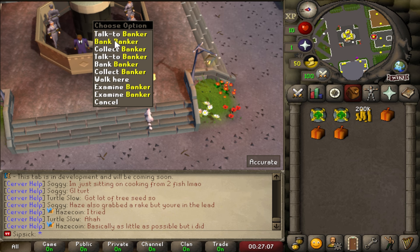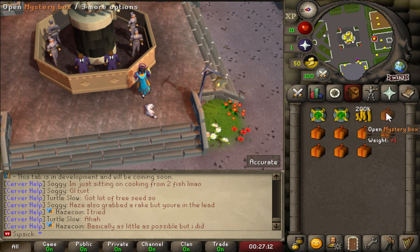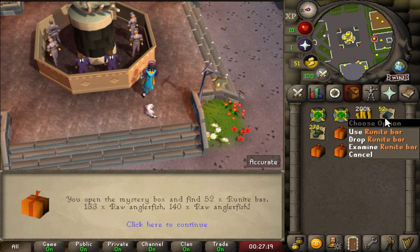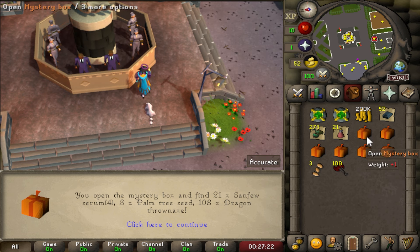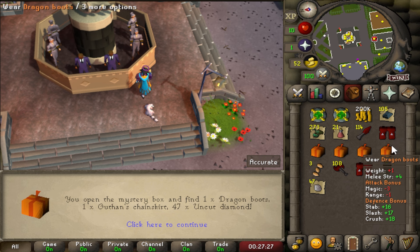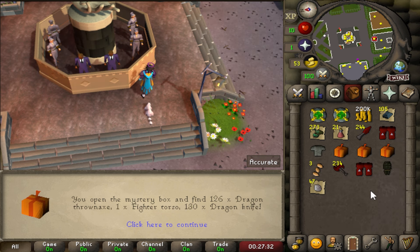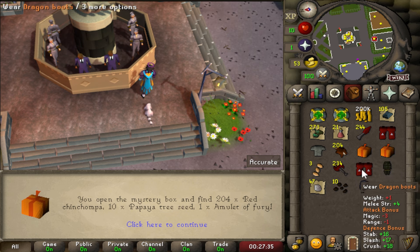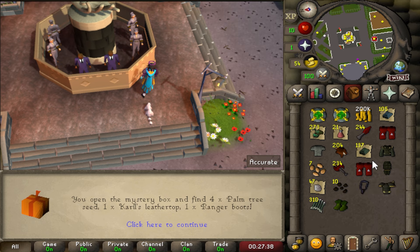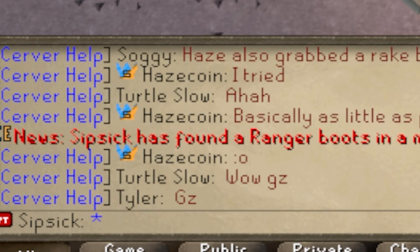Let's see what you can get from the mystery boxes — we have eight to open. From the first one we got some anglerfish and runite bars, dragon thrownaxes, dragon boots and dragon knives, more dragon boots, chainskirts, a fighter torso, a fury, a Verac's brassard body, and finally some ranger boots. These mystery boxes are definitely very juicy and definitely worth going for.